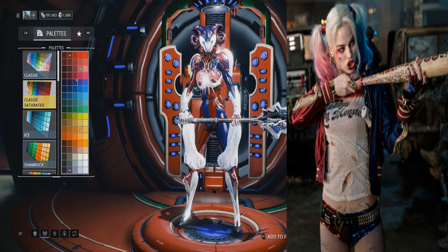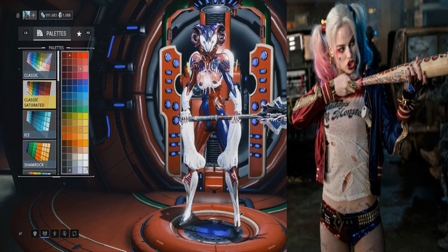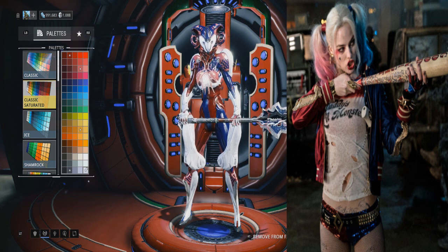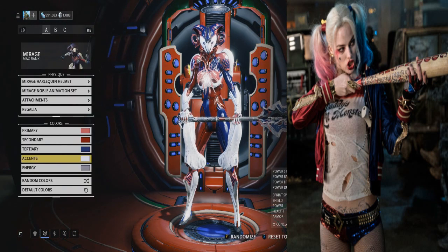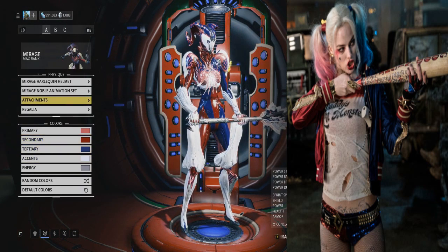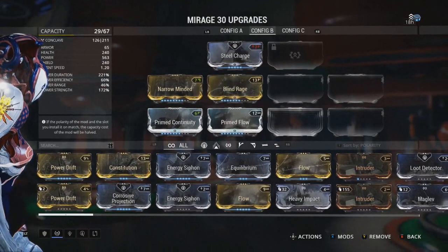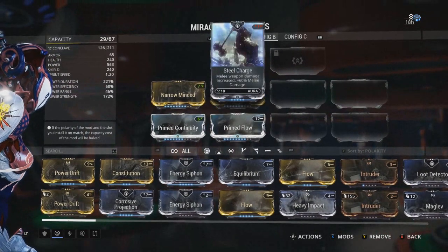You can actually switch the colors and get the blue on the other side, and it divides right where her shorts are supposed to be, so it really does match up well. Not to mention the helmet — oh, the helmet. Go for this type of white. The energy doesn't really matter — it can be anything. You just want to get those main color sets down.